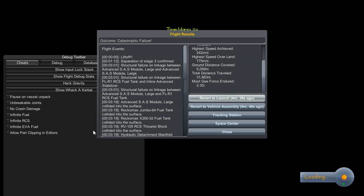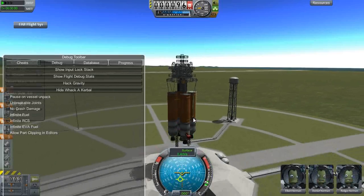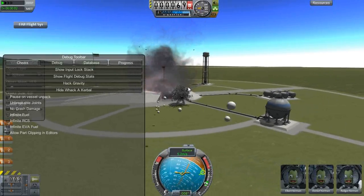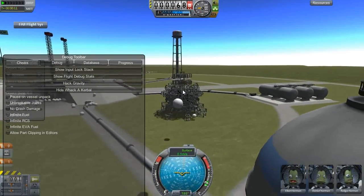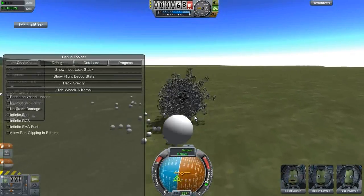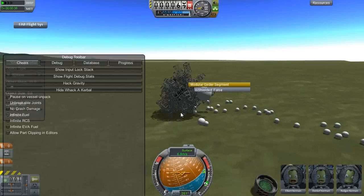Let's just fling balls on it I guess. But yeah there's no hack atmosphere cheat, which is what would be really useful right now. Pew pew pew pew. There we go. Pew pew pew pew. Whoa whoa. So yeah it can take a lot of punishment. Aim for that SAS there. Hey, this is a pretty good means of propulsion here.